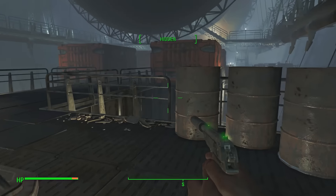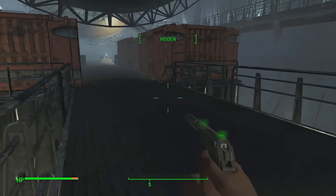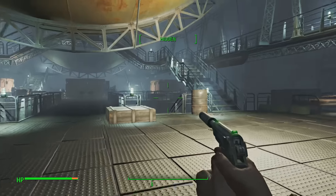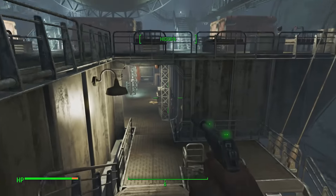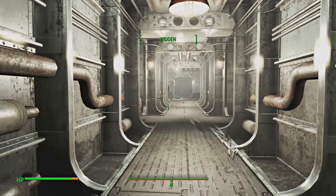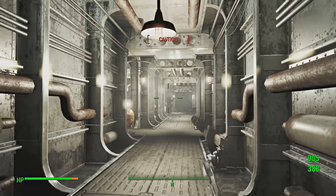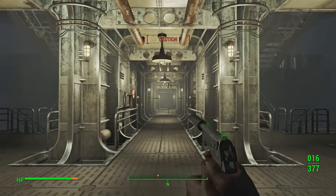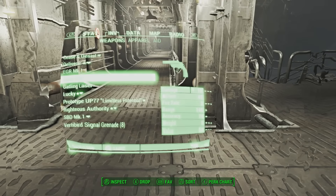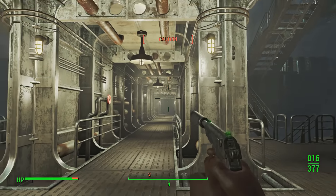Hello, mole rats — are you having fun? I'm having fun murdering everybody. So now we've got to take out Danse, then Quinlan and Cade, and then it just remains to take out Kells and of course Maxson. We'll see — I suspect when I come up through the thing they'll immediately see me. Maybe I should have killed them first, but where's the challenge in that? It is supposed to be a challenge after all. Where's Danse? There he is. Dance is down. The rate of fire on this pistol, and the damage — 81 damage times five, and it fires very, very quickly.